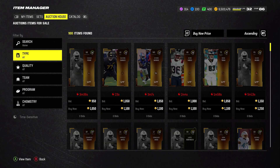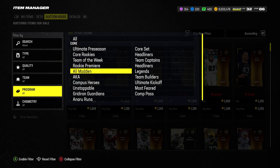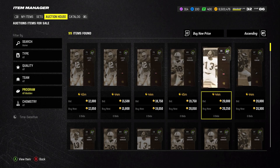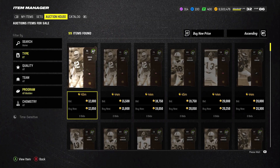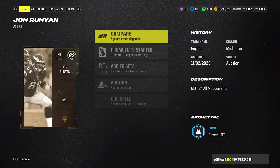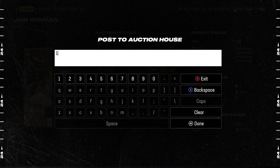Click on All Madden — you can see 82s going for 12,000, 15,000, 19,000, 20,000 coins. If you just filter down, you can find them for way cheaper. Look at this — 8,000 coins right here. We'll go ahead and buy that, post it back up for 15,000 coins. It recently sold for 11k, but we'll put this up for 14,000 coins.